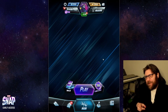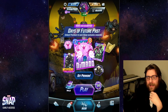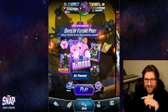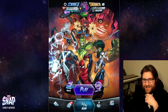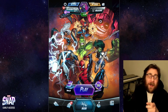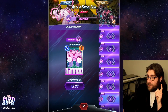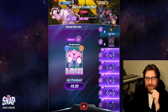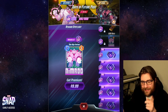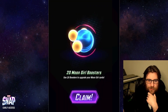What is up everybody, I'm Nolex Given here with your afternoon snap. A brand new season just started in Marvel Snap — as you can see, this is from yesterday, still on the Days of Future Past season pass. I'm gonna crack open the season caches from the season track right here. I've got 18 of these to crack open. Let's see what we get — starting off with some Goose boosters and some Moon Girl boosters.